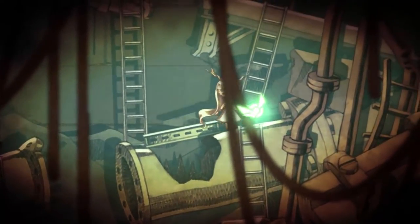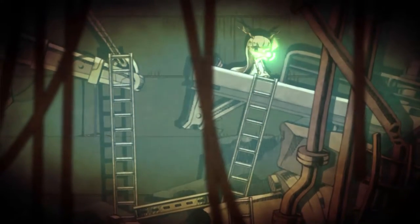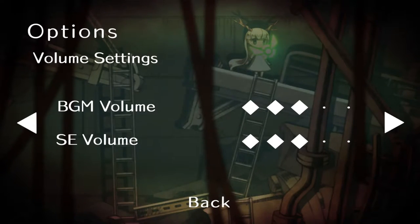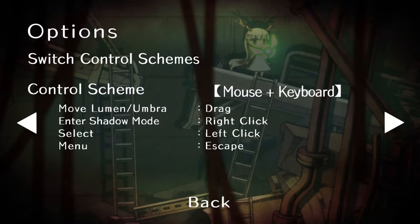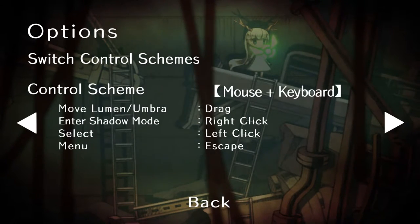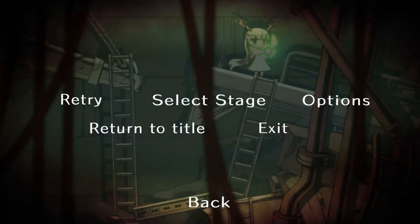Even if you want to make getting all collectibles difficult, at least give me a tracker as a beat-the-game bonus. The options screen is a little basic but it gets the job done — it gives you sound, mouse, gamepad, and mouse-and-keyboard options. We're just going to use mouse and keyboard. It gives you language options too — you can get the Japanese if you want. I'd definitely recommend the pillar box setting.